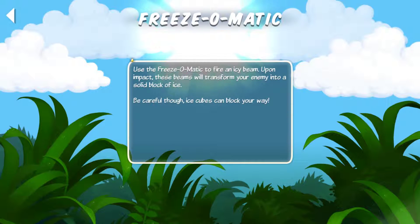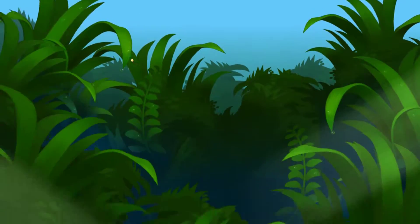Use the freeze-o-matic to fire an icy beam. Upon impact, these beams will transform your enemy into a solid block of ice. These ice cubes can block your way, so we have to be careful.